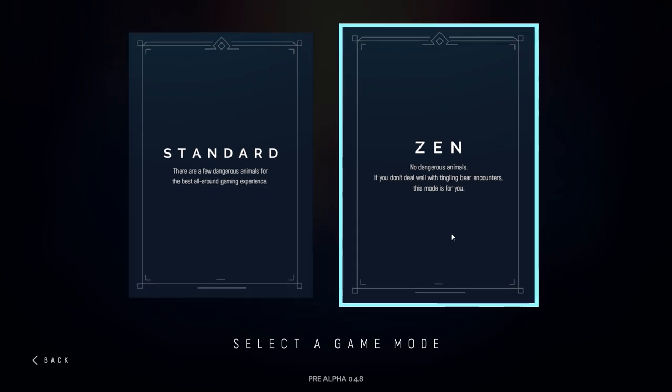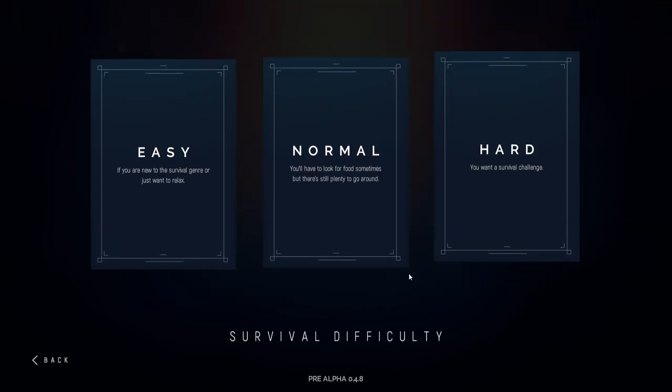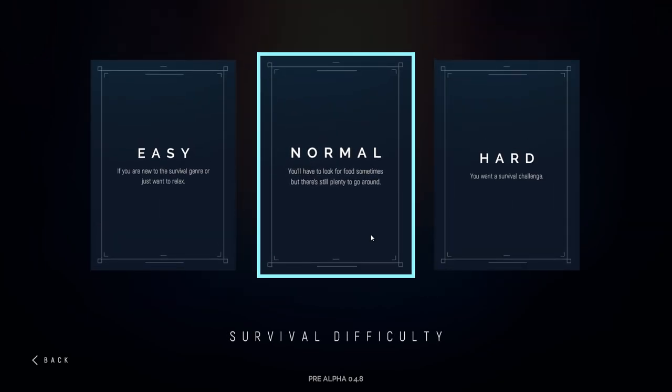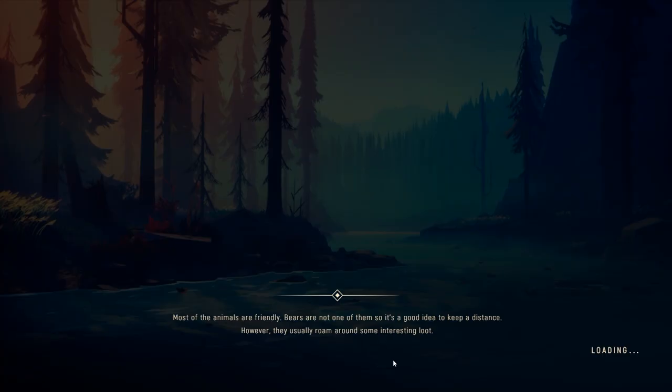Let's dive in. Standard versus Zen — no dangerous animals versus a few dangerous animals. Let's do the few dangerous animals option. Normal seems about the right balance for me. Most of the animals are friendly. Bears are not one of them, so it's a good idea to keep a distance. However, they usually roam around some interesting loot. That is a lesson I learned in my initial attempt.